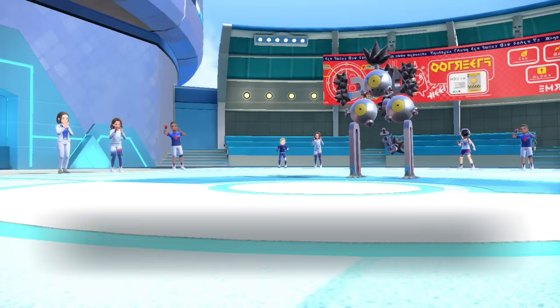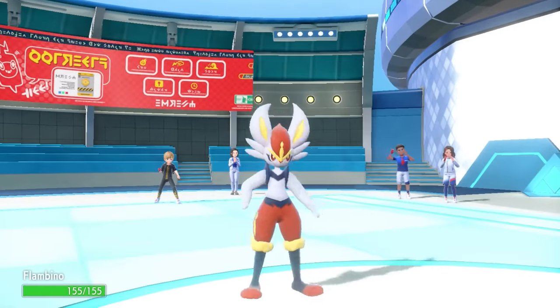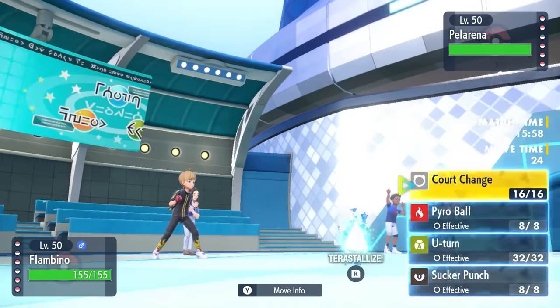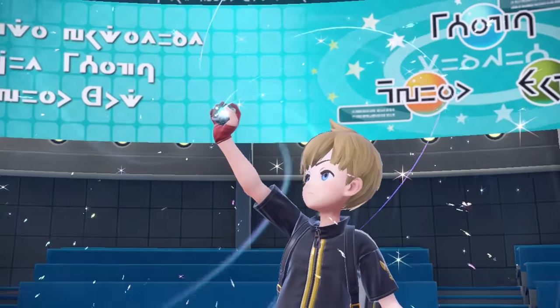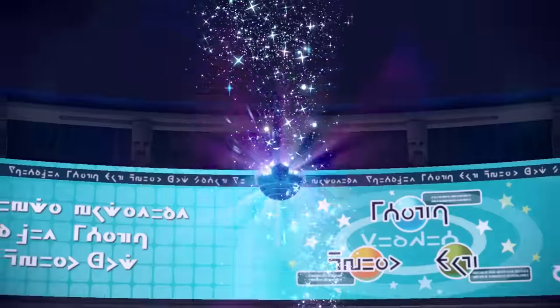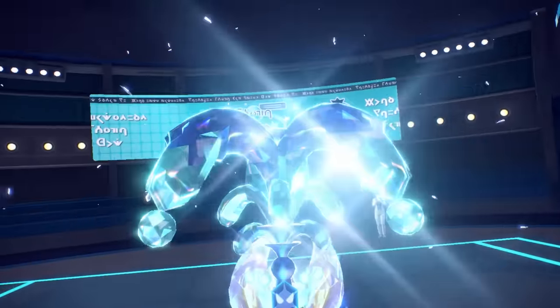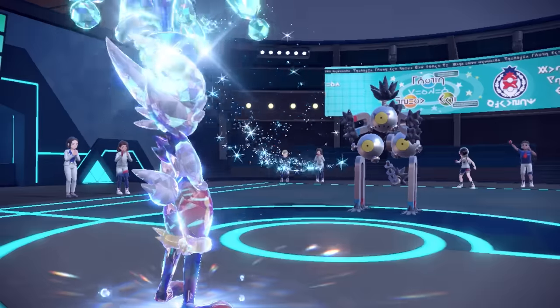I can go into Cinderace, who is supposed to outspeed these Ancient Magnets, but with them being Choice Scarf I know that I just die to an Earth Power. So I'm actually forced to commit the Tera here — going for Tera Water. That's going to allow me to live an Earth Power, and all you've got to do to make that happen is put on a nice little silly water fountain hat. I'm giving up a lot of resources just to get this Sticky Web on my side of the field.